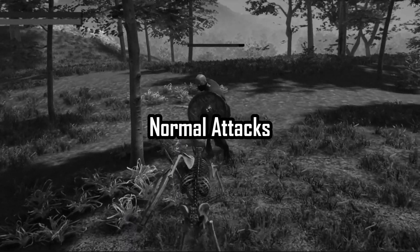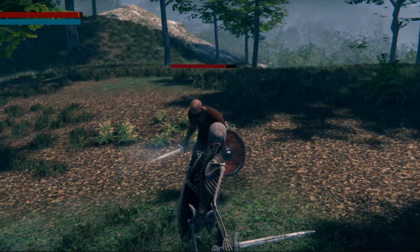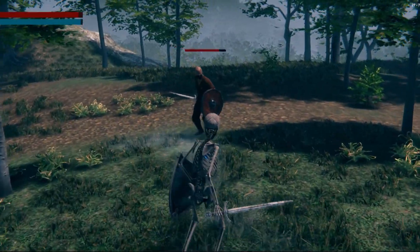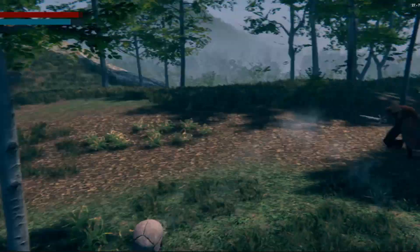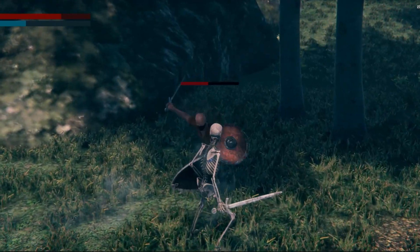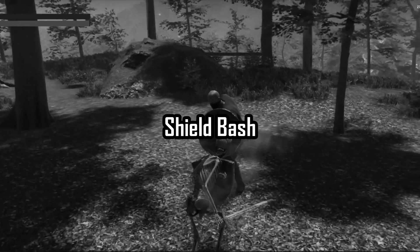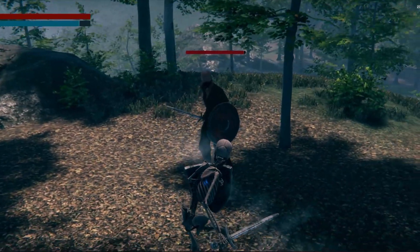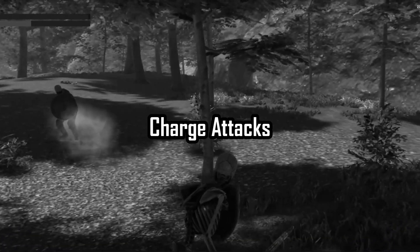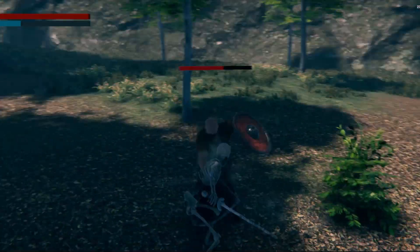Normal attacks — just a basic left mouse button attack. Dash attacks — where you dash forward and time your attack button to make a quick attack animation. Dodge counter — where you dash backwards and follow up with a fast counter. Shield bash — where you break the enemy's poise or guard. Charge attacks — where you make a chain of huge damage, unstoppable combo with long windup times.